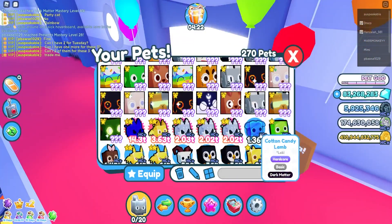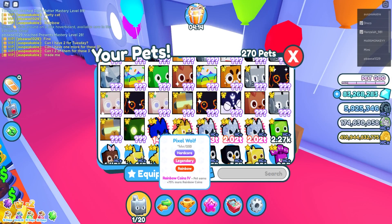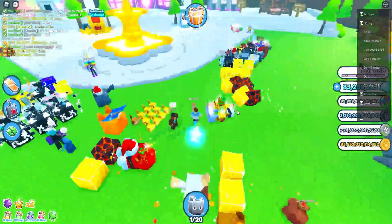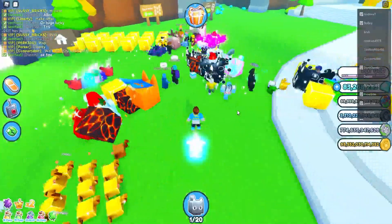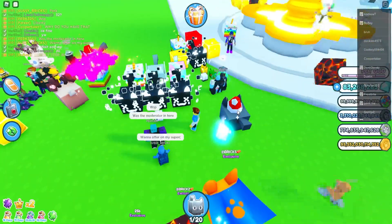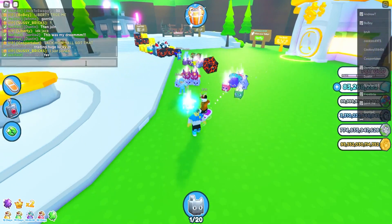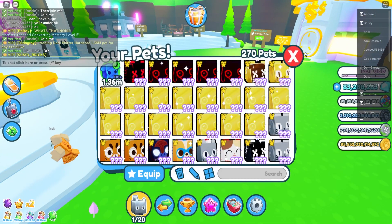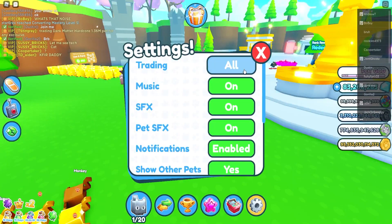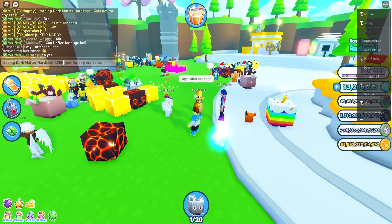Let's put this cotton candy lamb dark matter up for trade. We also have this 14.3 trillion pixel wolf, so let's head to the trading plaza. There are so many huge pets here. Let's say: trading a hardcore 1.36 million pet for any exclusive — do you think somebody will actually do it? Let's make sure our trades are open.